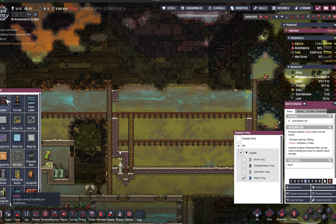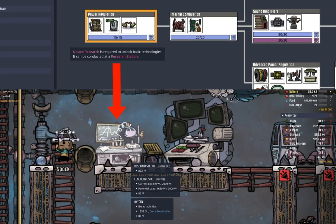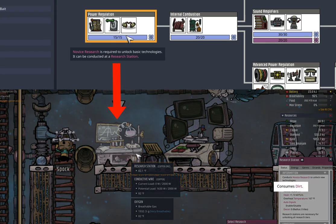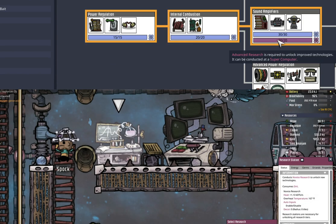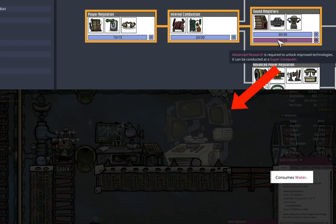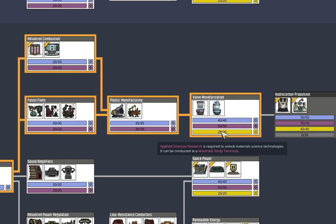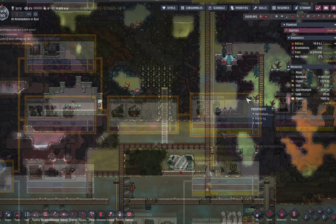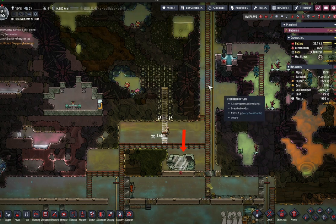In order to advance technology in ONI, there are four different kinds of research that you need to do. The first uses a research station requiring dirt to achieve basic technology upgrades. The second uses the supercomputer that requires water, allowing you to get into more intermediate technologies. The third and fourth types take a little bit longer to achieve. The one I'm setting up here is the Materials Research Station, which requires Radbolts to fuel it.